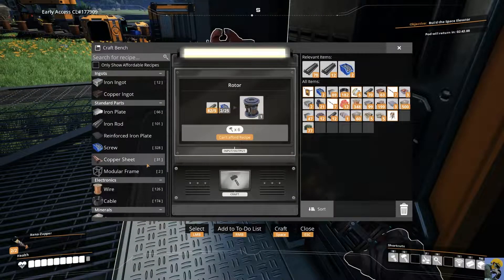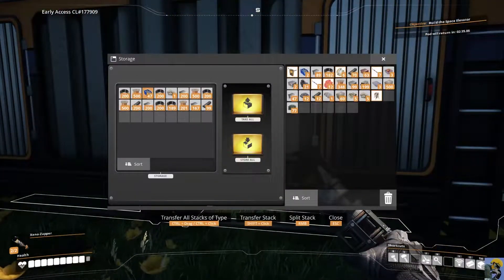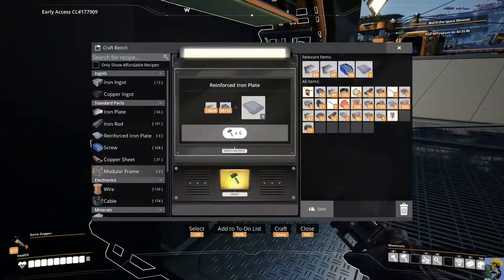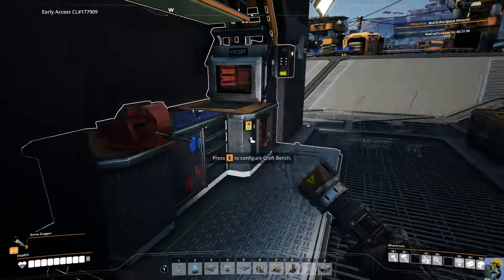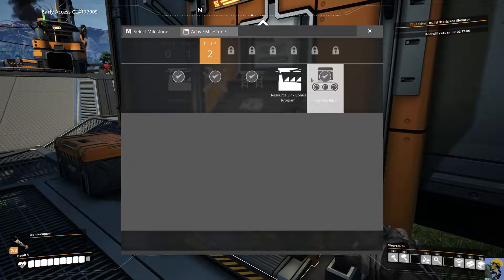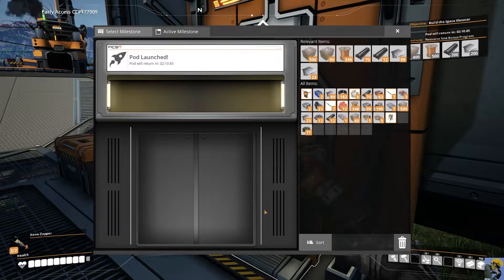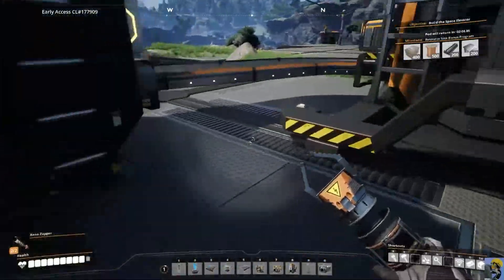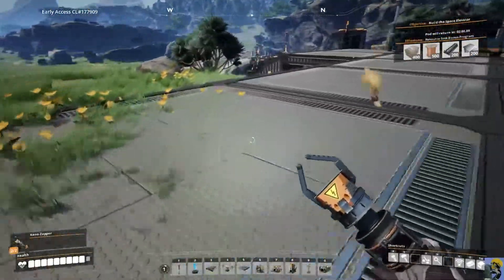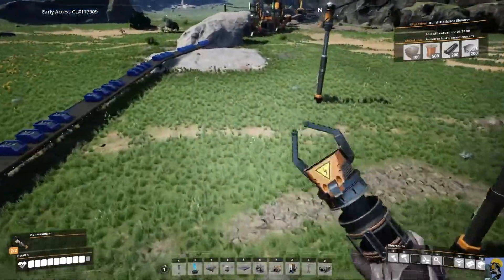Alright, we're going to make some reinforced iron plates, but we can't because we're missing screws. Alright, now I can. Beautiful. I want to check what the next milestone is — it is resource sink. We're going to select it, but the pod is launching so we've got to wait. While that's doing its thing, let me run over here and get into the business of fixing up this line, adding a new miner.